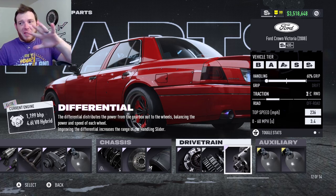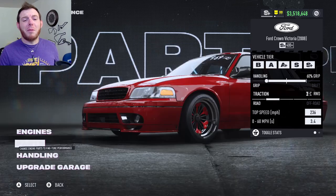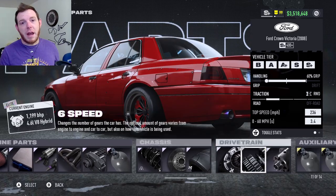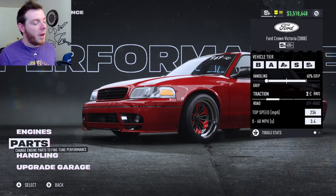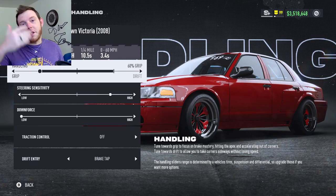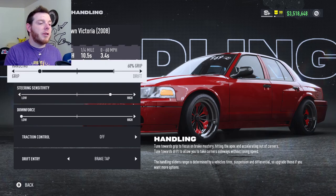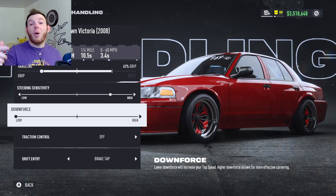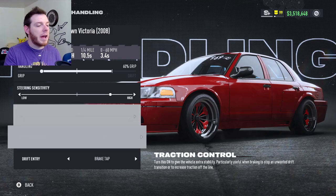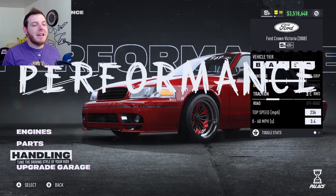I'm allergic to this terrible car. Elite Platinum differential, and for auxiliaries anything you want — drift grip, that's what I do for micro drifts, but good luck. Handling: slide the slider to 60% grip and pray to our lord and savior Testarosa, maybe it'll be good. Steering sensitivity is personal preference — I go three to four clicks high. Downforce: I'd go all the way low just to give the car as much opportunity at the top end as possible. Track control off, drift entry brake tap.